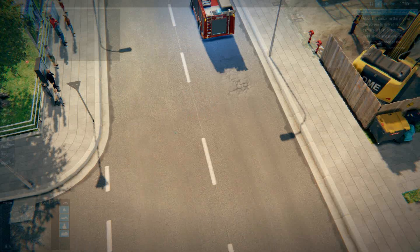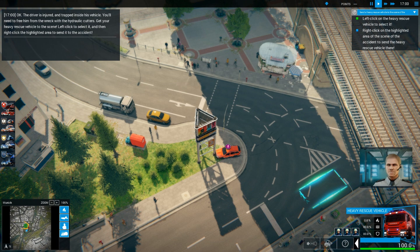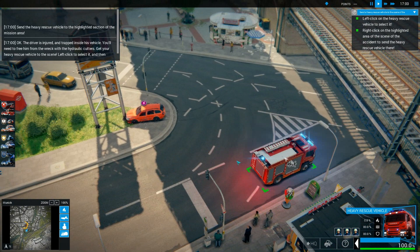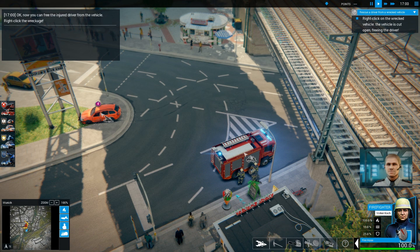The driver is injured and trapped inside his vehicle. Get your heavy rescue vehicle to the scene — left click to select it and then right click the highlighted area to send it to the accident. It doesn't seem like we can send him wherever we want — maybe it's just the tutorial. Get the jaws of life, the hydraulic cutters. Right click the wreckage. We're gonna have a closer look at this.